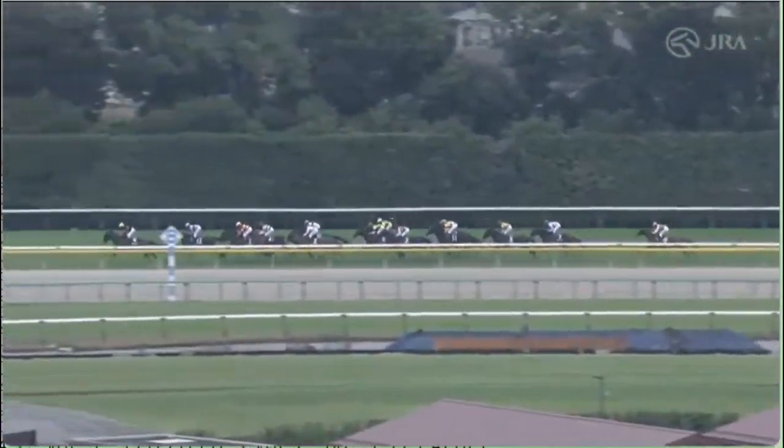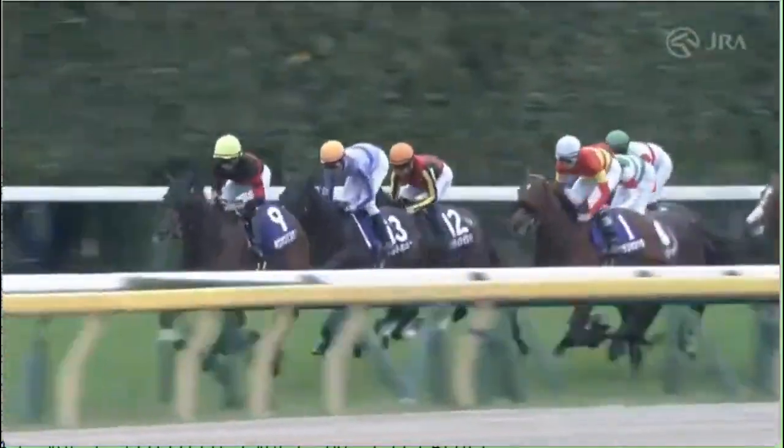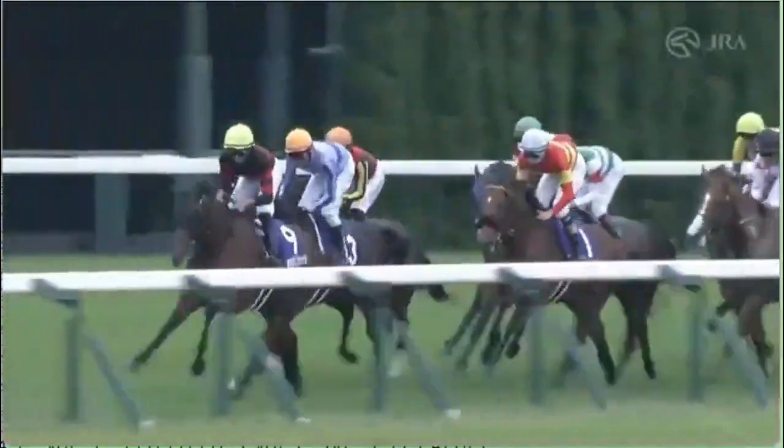Then comes Just in Palace pressing on. Covered up at the moment is Tastiera. Well back in the run is Northbridge, second last Deduce, and Nishino Revenant at the tail of the field. They're starting to bunch as they approach the home corner. Still in front and doing it comfortably is Ho-ho Biscuits at a moderate clip.